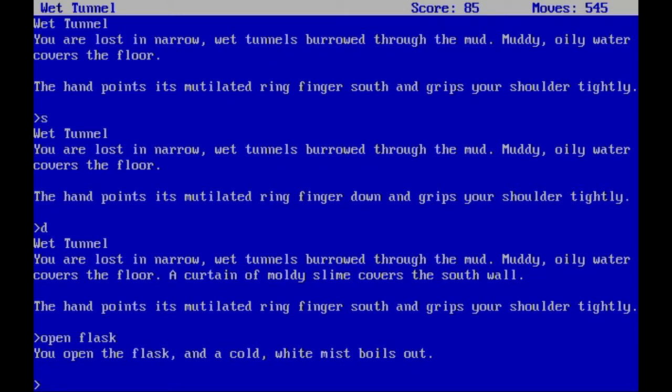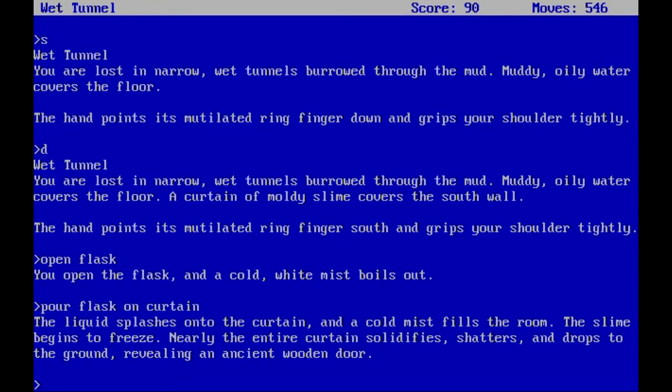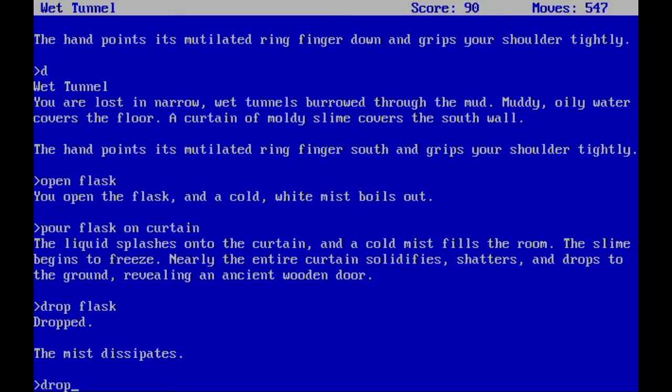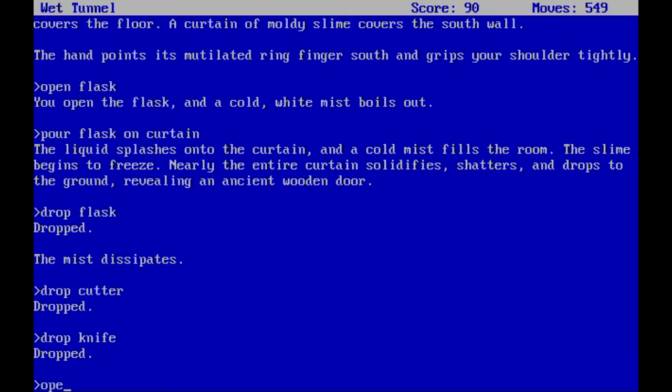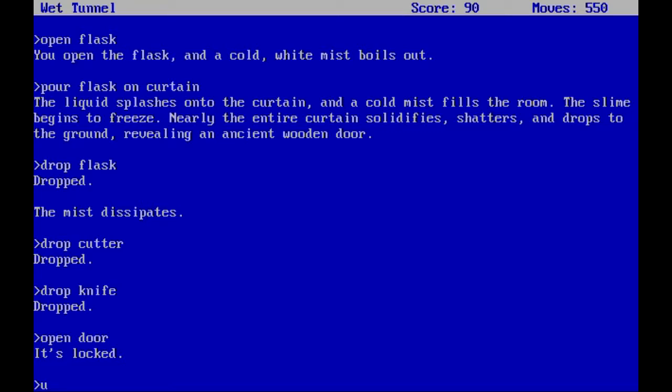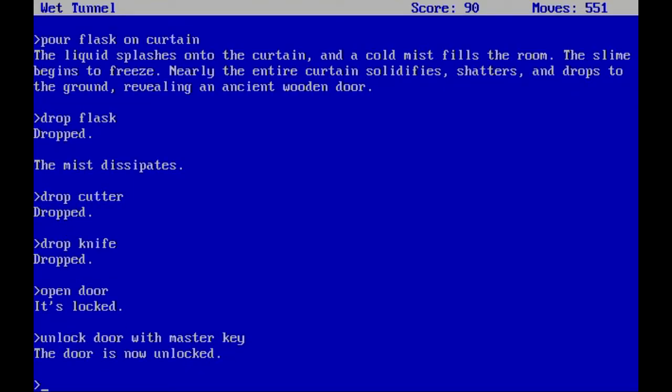You open the flask and a cold white mist boils out — apparently this flask just contains magic or whatever, we'll see. The liquid splashes onto the curtain and a cold mist fills the room. The slime begins to freeze; nearly the entire curtain solidifies, shatters, and drops to the ground, revealing an ancient wooden door. Now this could be liquid nitrogen, but you wouldn't keep liquid nitrogen in a regular flask — you'd keep it in a dewar. But whatever, let's not question it. Let's drop the flask and draw the cutter and the knife, then open the door. Of course it's locked — just unlock it with our master key, which is still a semi-skeleton key.